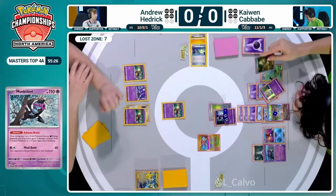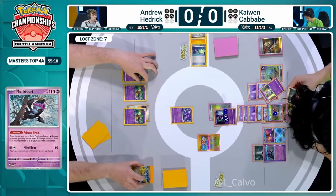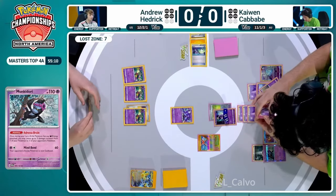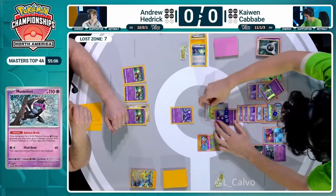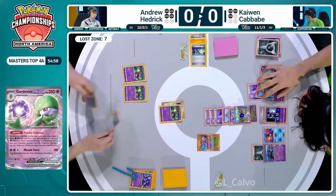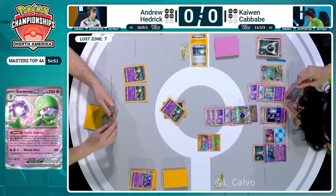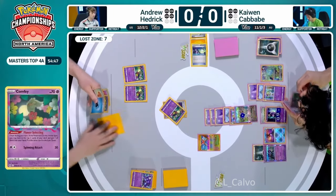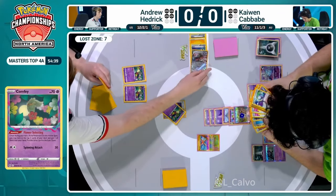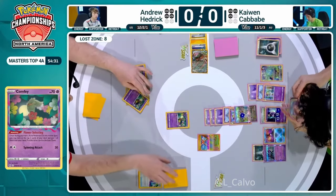Iron Hands was very swiftly dealt with by Kaiwen. Now our players are four to four prize cards, tied up. That Boss's Orders with gorgeous artwork, bringing up the Sableye into the active position for Kaiwen. Andrew Hedrick's just looking sad. Kaiwen is eliminating one attacker - the Sableye is now gone as well, the Pokestop discarded, the Cramorant. So all the attackers that Hedrick would like are currently in the discard pile. The only one missing is Greninja, but Manaphy says hey, Greninja, you're not useful either.